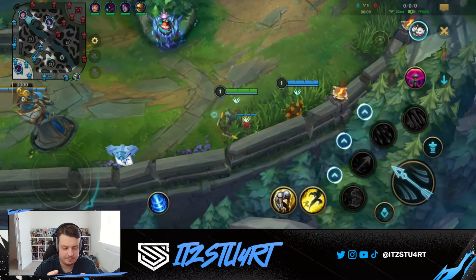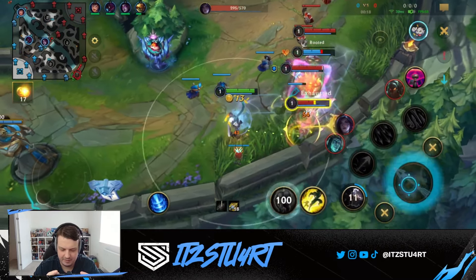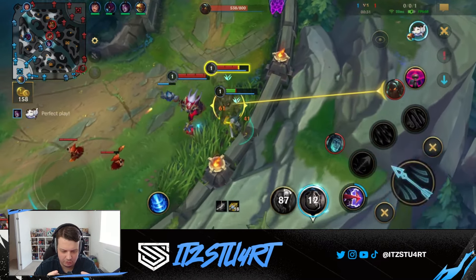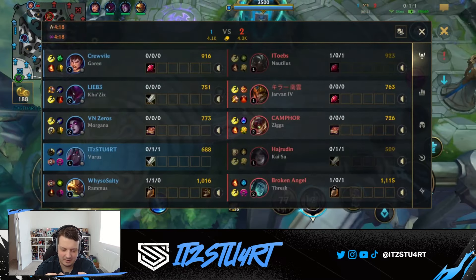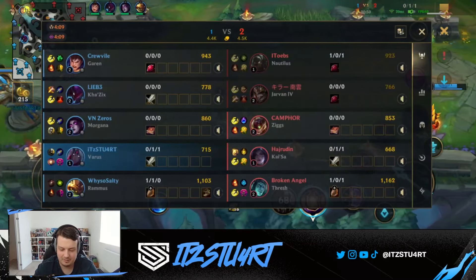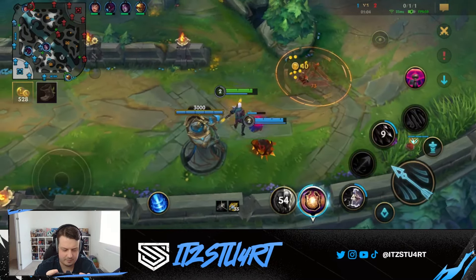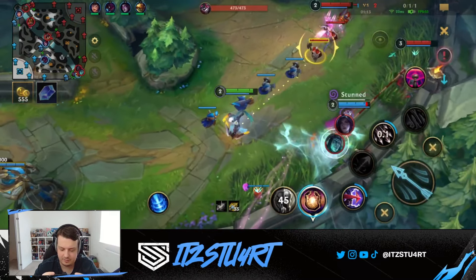We're against Kaisa and Thresh so we just have to be careful of hooks. There was some chaos early — I didn't need to flash and ended up dying, with Nautilus also appearing. But we killed the Kaisa which is pretty big, the wave is pushing towards me which is good. Overall that was a good trade for us. No idea what the Kaisa was thinking — that was the craziest thing I've seen.